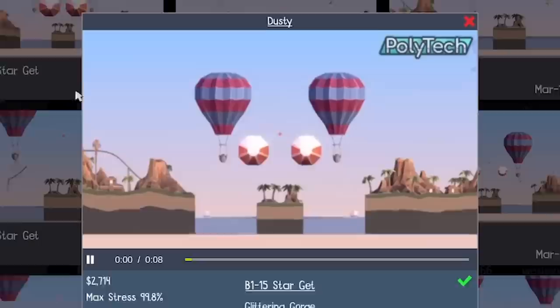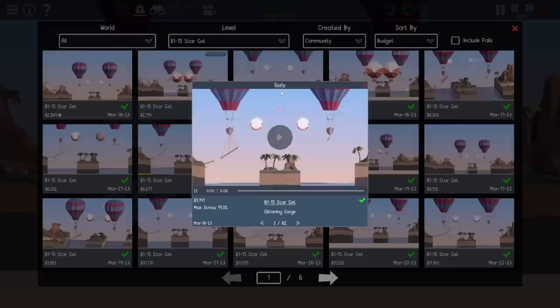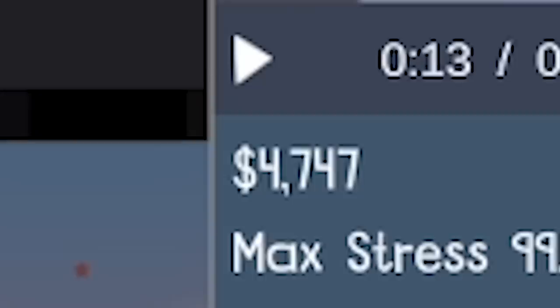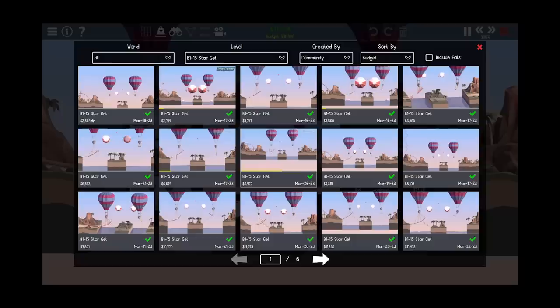Let's get in the gallery and see all the different ways that people came up with. Someone did it for 2,700 — quit using the spring cannon, of course. Any legit ones that don't use spring cannon? Oh my goodness Dusty, what have you done? No way that works. Oh, and then a trapeze — a spring! Four grand. Now I'm looking at these, pretty much everyone dangled from the balloon. I don't know why I didn't think to do that!